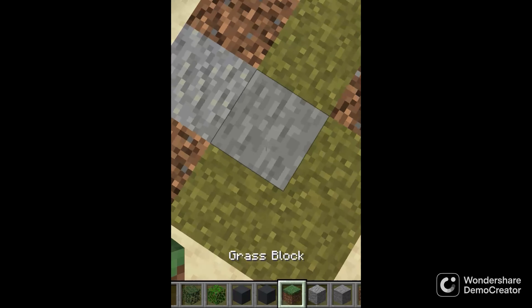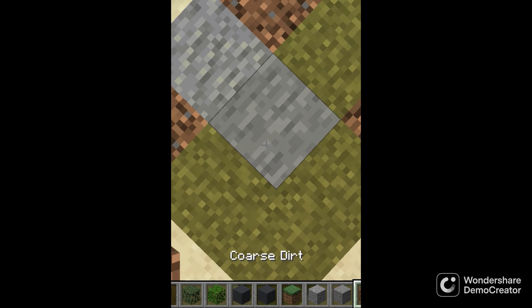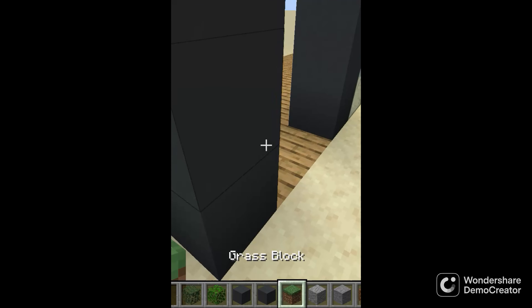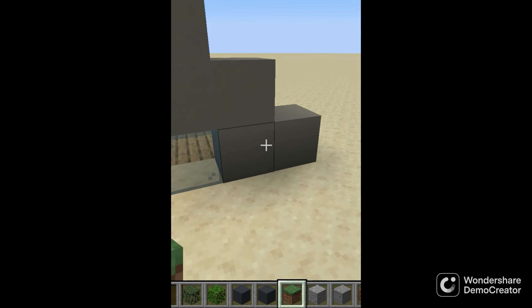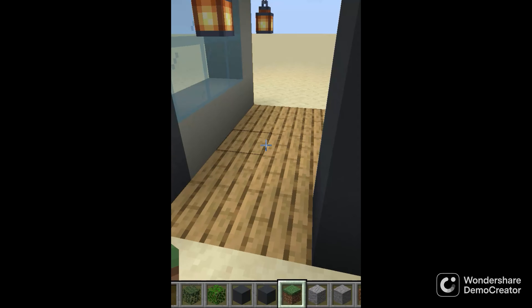If you wonder what blocks these are, this is grass blocks, and andesite, stone. If you wonder why I set infesting stone, it's because I'm using the wrong block. Grey concrete and light grey concrete can make some really good exterior design, and if you add some blue glass into it, it can really make it look nice.